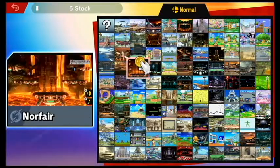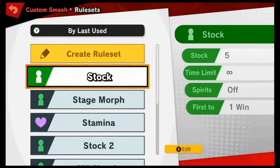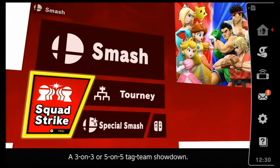So that's essentially Custom Smash and the Mii Fighter customization that you can do. Next time, I believe we're going to go into Squad Strike. See you guys then.